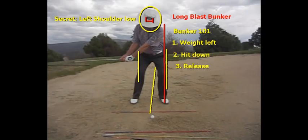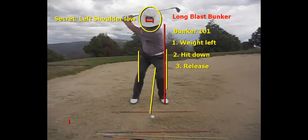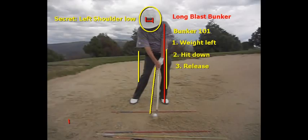Some keys for this shot. Once we get set up correctly, the first key happens at impact. You can see my head did go up a little bit going back, but when I hit this shot at impact, you can see that my head is exactly, that title is exactly where I started from. This is bunker 101 — first thing is we have to have our weight in our left side for a right-handed golfer. My lower body has shifted, but my upper body and my head is in exactly the same place as I started.